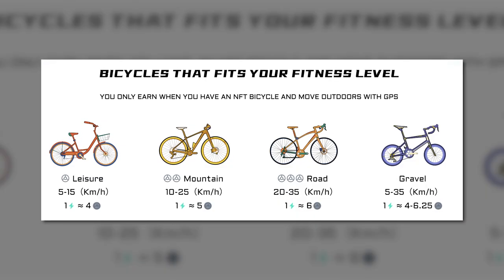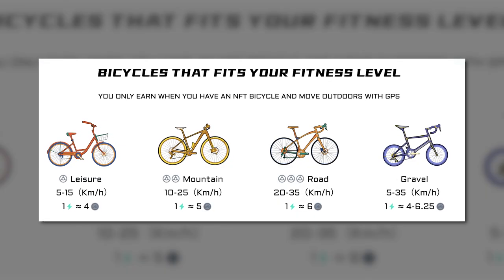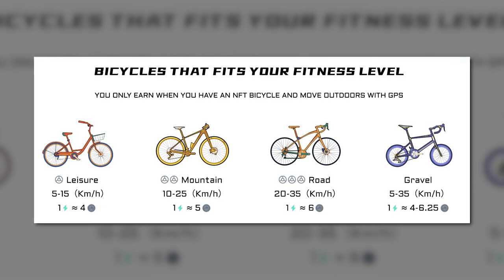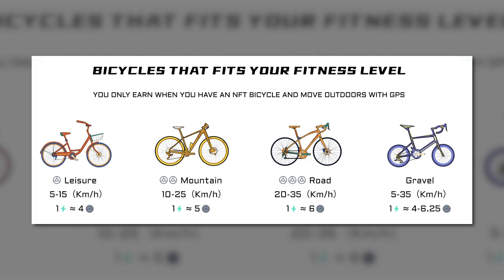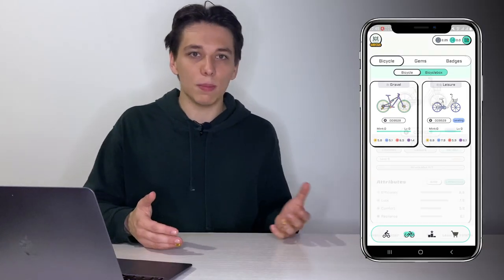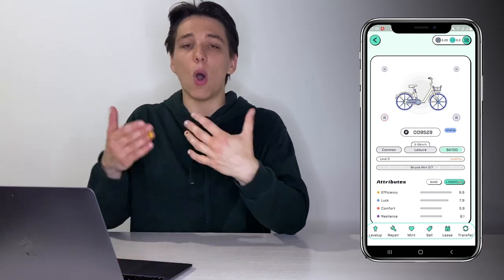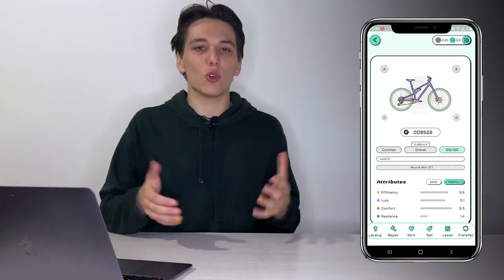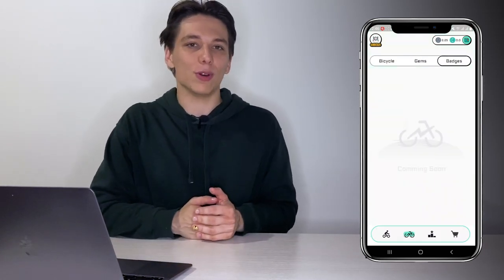First, to start playing the game, you need to choose your own bicycle that fits your fitness level. You can choose between leisure, mountain, road, and gravel. Each bike differs in energy, amount of earning, and the distance that the user can cover in a day. After choosing a bike, you can start to enjoy the game and support your health.